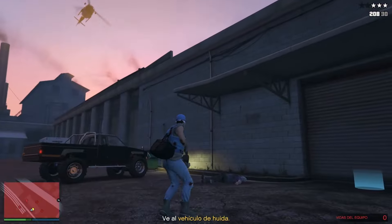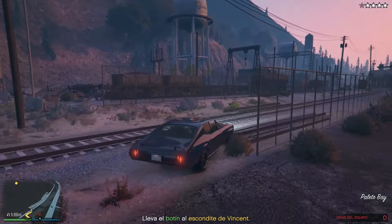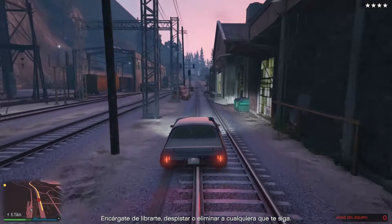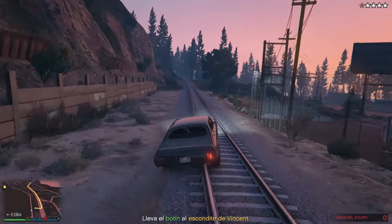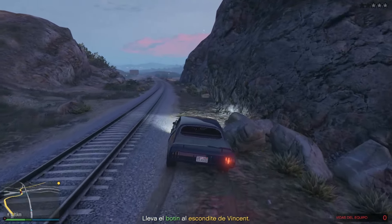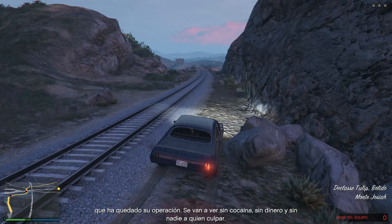Repito, la caja B: si tú vas al punto de Vicen, a la comisaría, le das flecha derecha y ya directamente te salen los cinco puntos, pues solo tendríamos que hacer la preparatoria, la quinta preparatoria y el golpe, y así una y otra vez. También está el método, que ya os lo he mostrado en directo, de que si un amigo tuyo te dice 'venga, ponte ahí que ahora te invito', y te invita al golpe, al final del golpe él se sale, nos quedamos nosotros con el golpe y eso también nos sirve. Ese método está brutal.